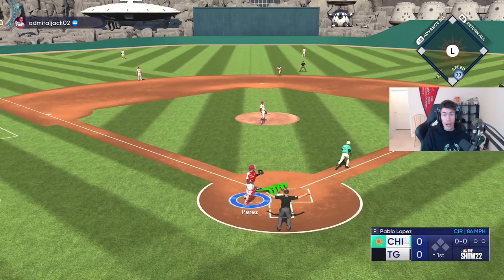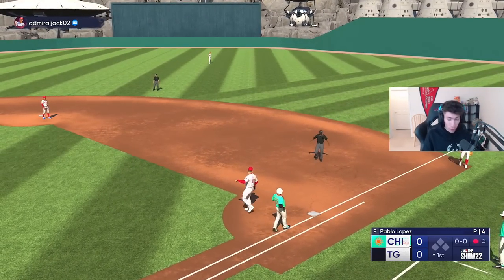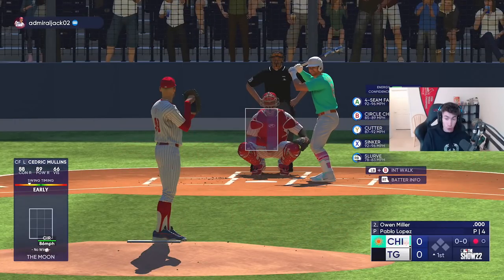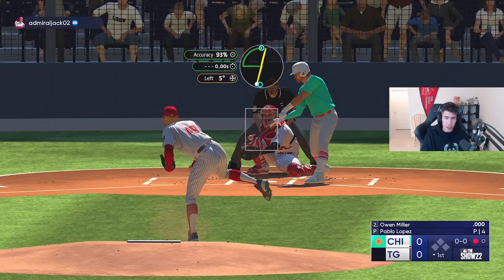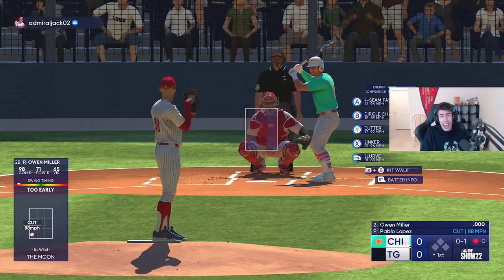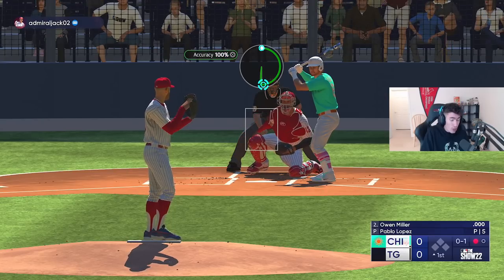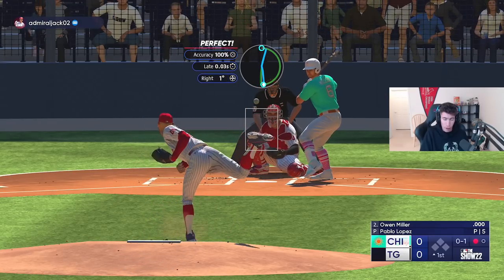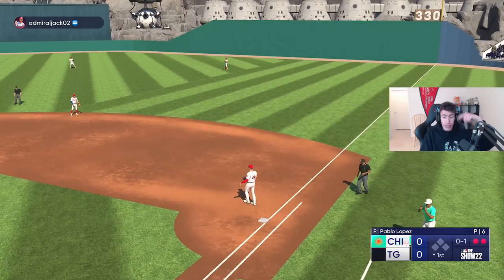And there we go, we struck him out. I know we haven't really seen a lot of it yet, but this is just so beautiful. If there's any other creative ballparks you really want to see me use — maybe you want to see me use Kyle's or Demu's or somebody like that — just let me know. It doesn't have to be a content creator's park; it could just be one that you made or one that you found in the vault.